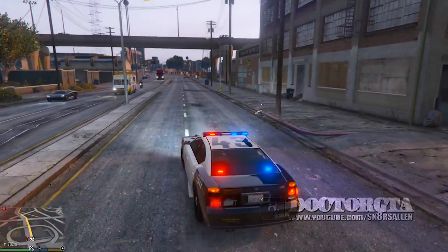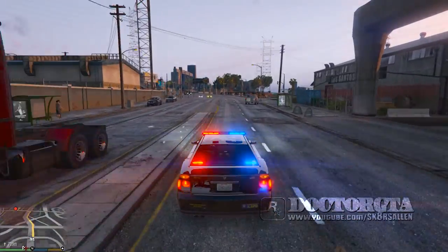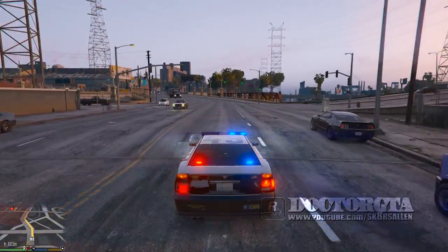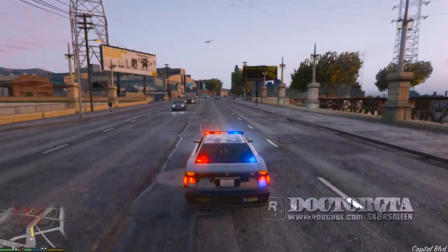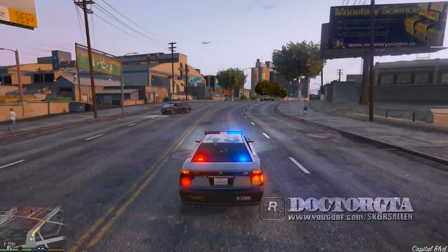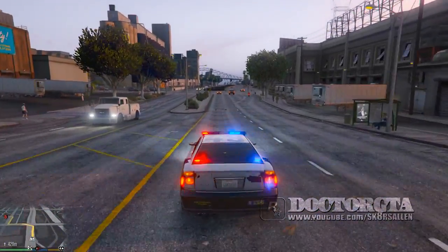You can see all the cars move out of the way for you — they stop even with the siren off, which is pretty cool. When you get up to a red intersection, hit J once to turn on just the lights, then hit J again to turn on the siren with lights.